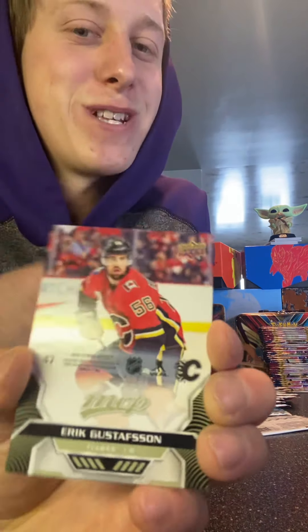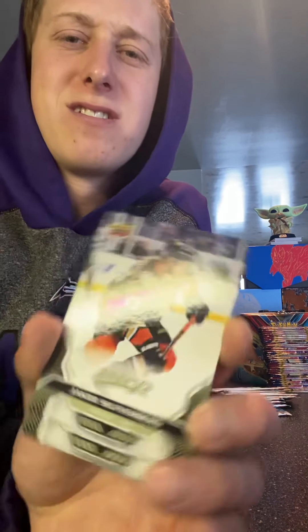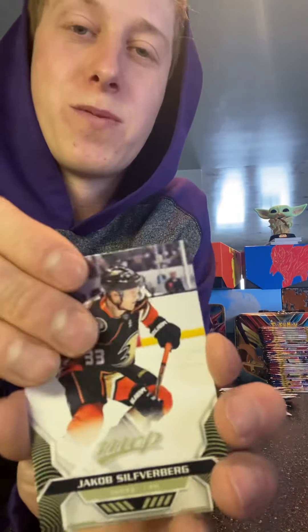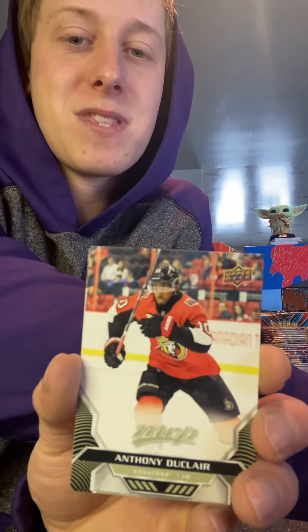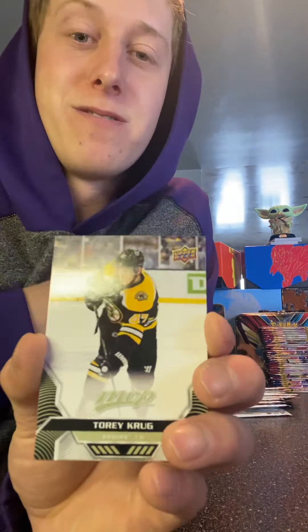Alex Pietrangelo — good for him, still in the St. Louis uniform though. We got Parikoff. And then Jacob Silverberg. Anthony Duclair, still with Ottawa as well. And Torey Krug — that was a pack of people that just left their teams. Kind of funny though.